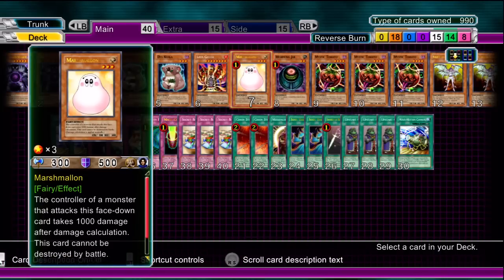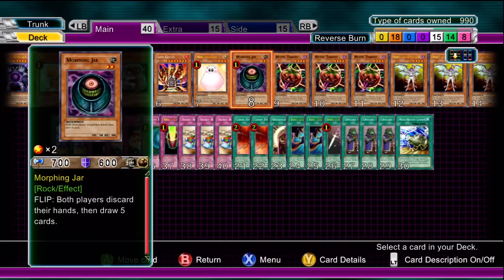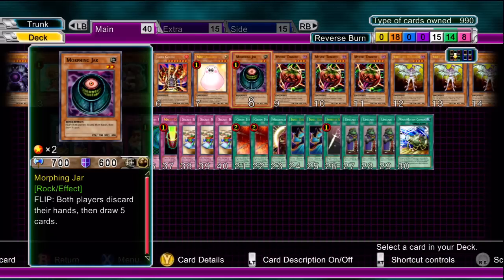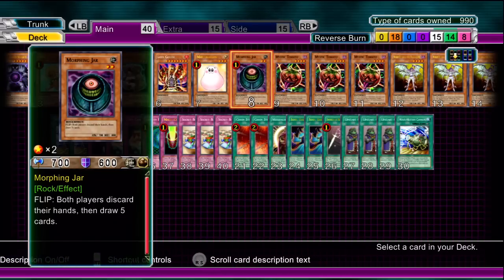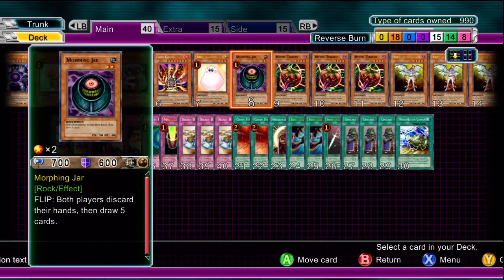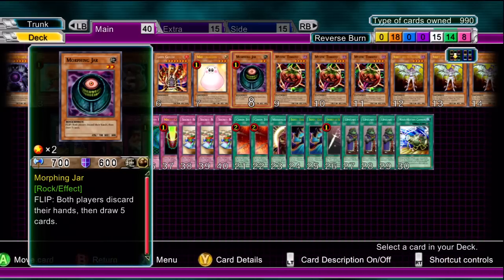Marshmallow goes without saying — defence, can't be destroyed by battle, and deals 1000 damage. Morphing Jar number one — I always have this in a burn deck. End of the day most of these cards are going to flick through quickly, so having it will replenish your hand and hopefully you can draw something really decent if you haven't already finished off the opponent.